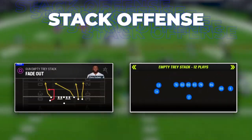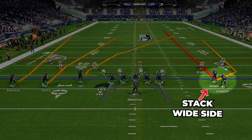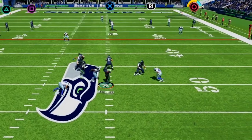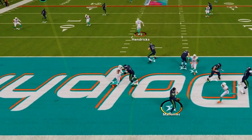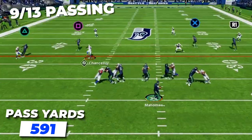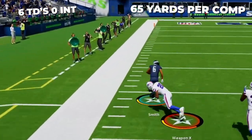Here we are looking at fade out in empty tray stack — a bomb versus cover two and cover three. We want the stack to the wide side, then take the back of stack player and put him on a streak; that is the only adjustment. This is a vertical pass concept and one of the best I've used all year. Over 10 games I went 9 of 13 for 591 yards and 6 touchdowns with no picks — an insane 65 yards per completion.